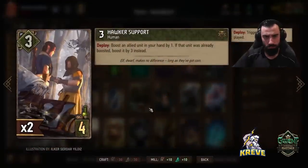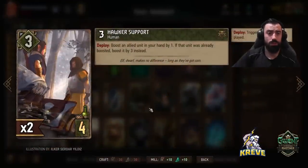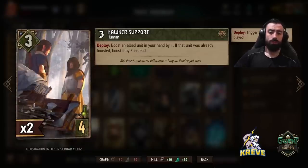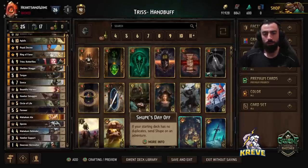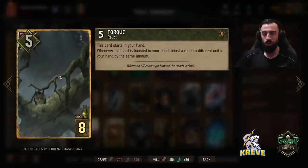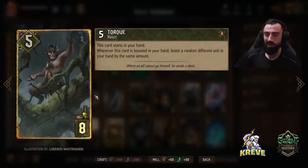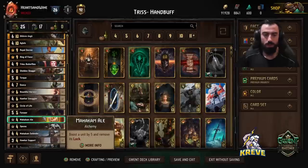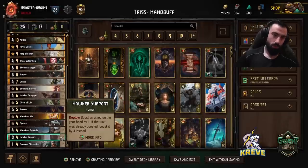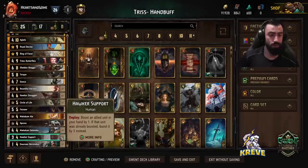Hawker Support — boosting a unit in your hand by one, or if that unit was already boosted, boosted by three instead. With the majority of our boosting going towards our hand, we want to pretty much target Torque, because he's going to be boosting other units in our hand whenever he gets boosted. That's the best way to use those boosting options. You want to wait till Torque's already boosted before you use this on Torque, so you get maximum value.